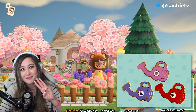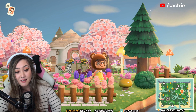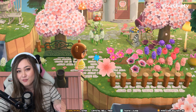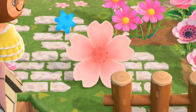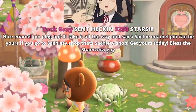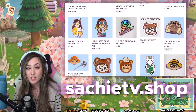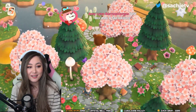We have a little elephant watering can — by the way, I have enamel pins of the elephant watering can. I made three enamel pins and I'm going to be making more for the full set. They're one of my favorite tools in the game. If you're working on a fairy core or floral island and you craft a cherry blossom umbrella, turn it around and place it on the ground — it just looks like a giant flower. You can get enamel pins at sachiet.shop!